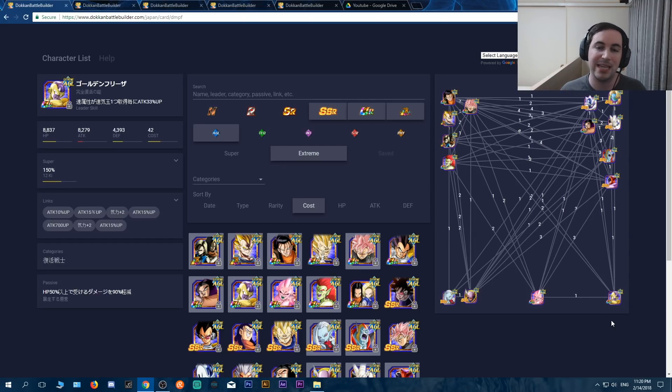Golden Frieza is another option, but you have to be very careful of his passive and that HP restriction. I really wish when he Dokkan Awakened it had been 30% HP — if it had been 30% HP, I'd say take him no matter what. But that's not the case unfortunately. So you'll have to test these teams out and see what you can do, essentially.